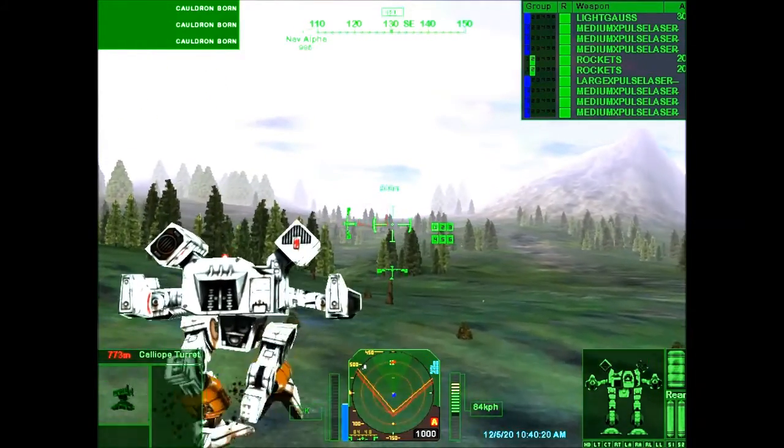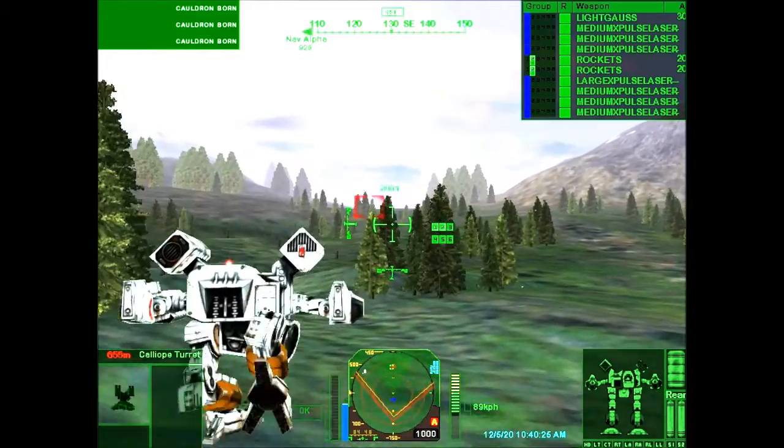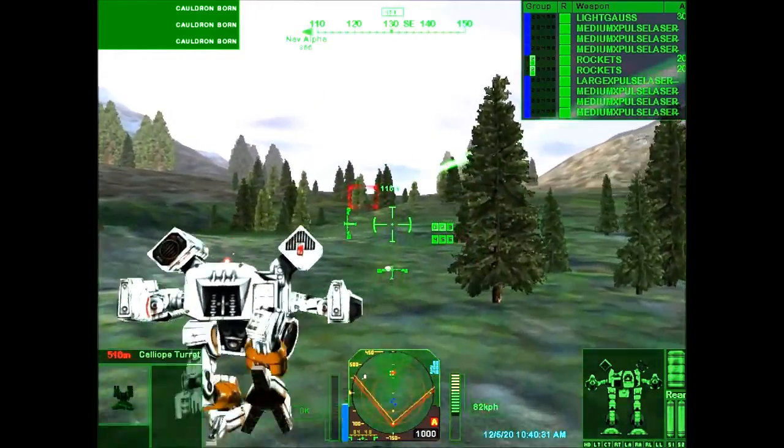Intel reports we're up against Burr's Black Cobras. They're a hodgepodge Merc unit with a couple of mixed medium and heavy lances. All reports indicate only their medium assets are in the area, but you never know. Stay sharp.